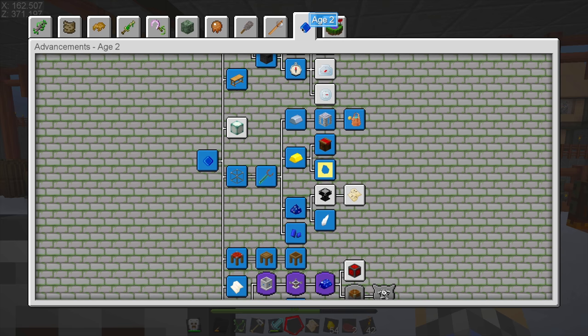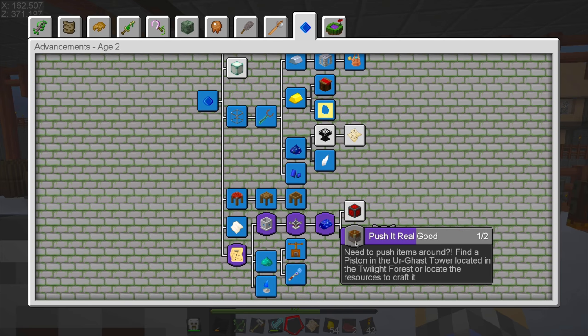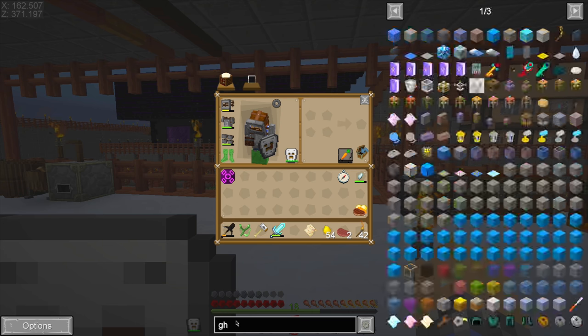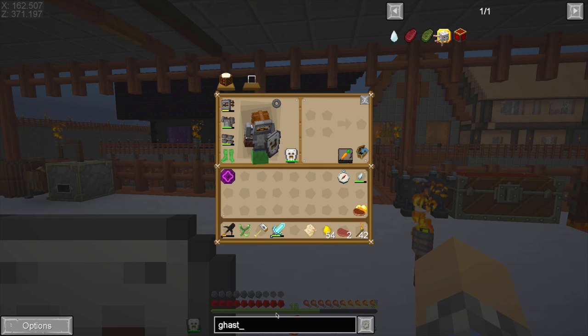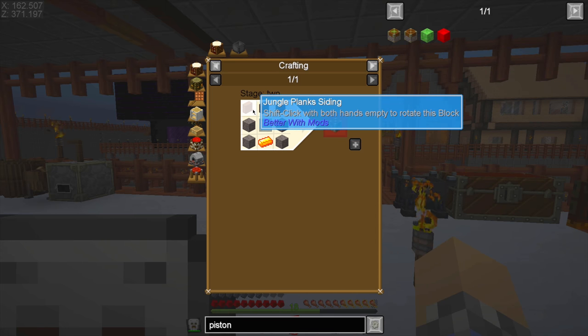The actual ages are sort of what I've got my focus on. That's why we've completely abandoned the hashtag Swamplife — I'm not ever interested in going back there. We don't really need to go back to the Twilight Forest right now either. It says we can get a piston from the top of Urghast Tower, or we can just make a piston if we wanted to.